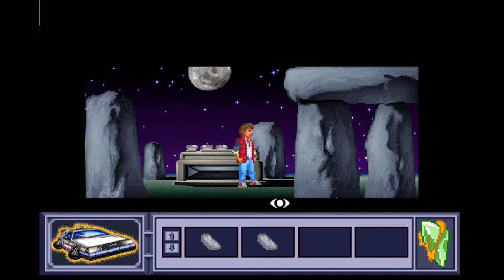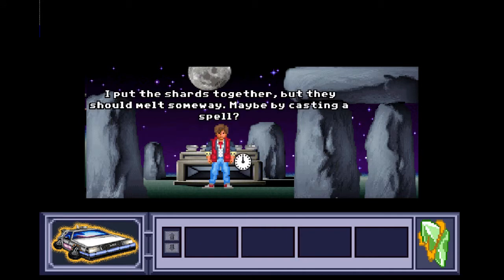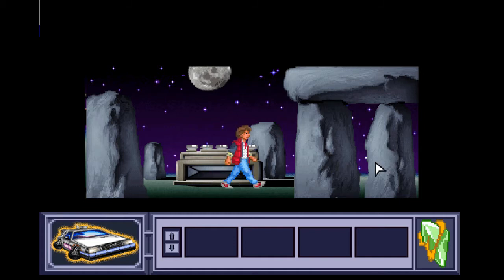Let's do this — nothing else to do except place these things down. So that's three. Put the SK down next, and then the last one — ING. I've put the shards together but they should melt somehow, maybe by casting a spell. Okay, so we've got the multitask crystal in there.